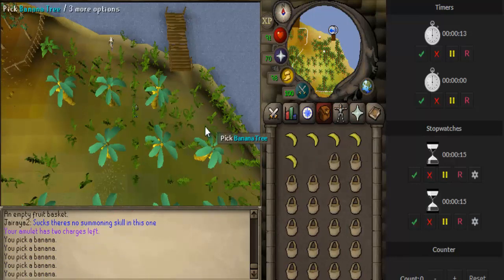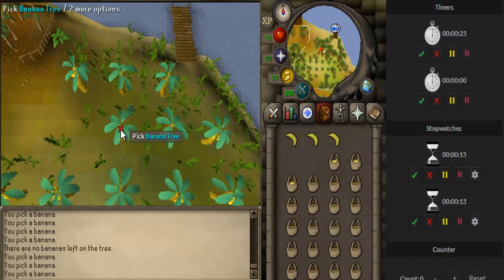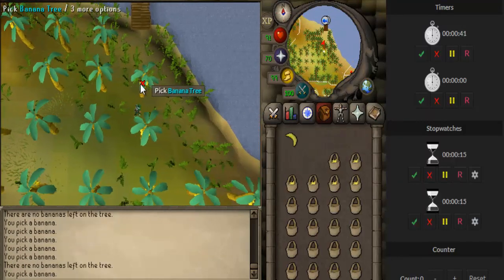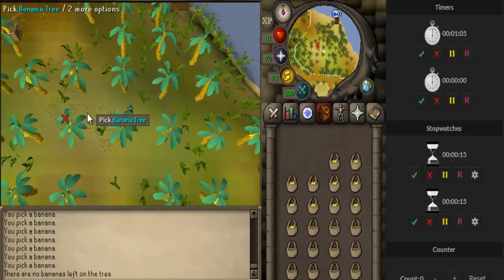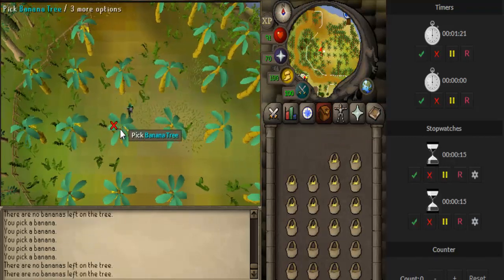You click five times on each of the trees, and once on the basket. As you can see, this process is pretty fast. I'll speed it up to see how many I can collect in about two minutes. You can bring one more basket per trip, so you only need five empty inventory spaces.